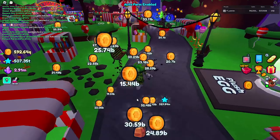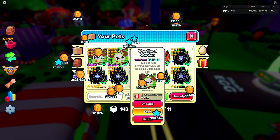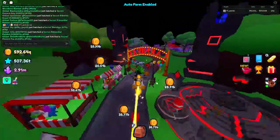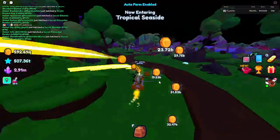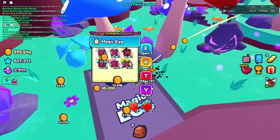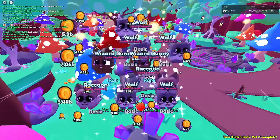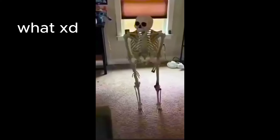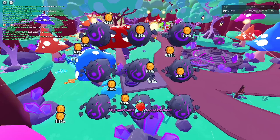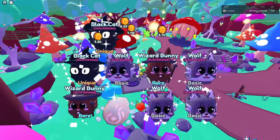So after you do that, as you can see, your pets are now faster at destroying things. Now you want to go to the second area and farm right there — you need to go to this place right here. That's where I'm farming because there's like an easy secret patch to hatch, which I don't get because I'm unlucky, and you're at a good radius for your pets destroying things.